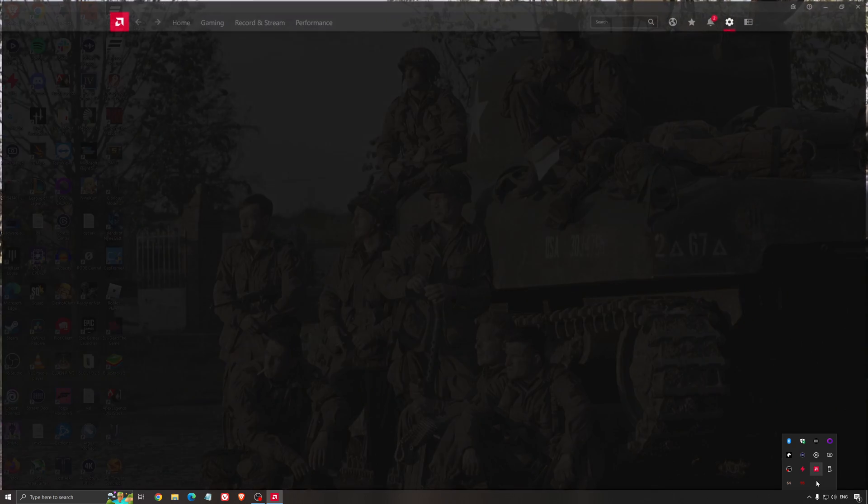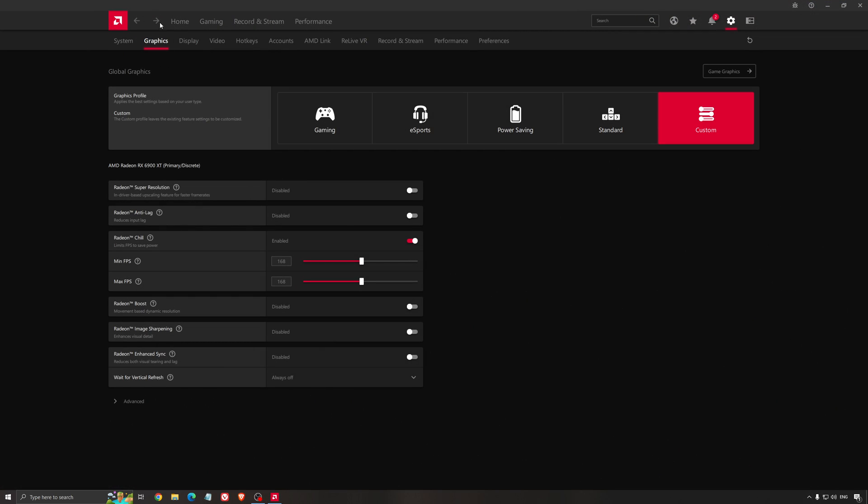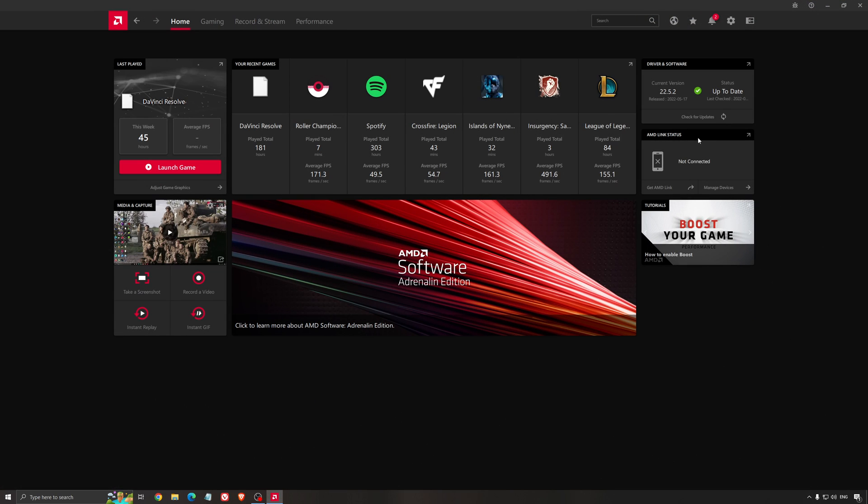Another important thing is your driver. Make sure you have the latest driver from AMD, NVIDIA, or even Intel if you have an iGPU on your processor. For example, with AMD you just click Check for Update and it will show you if you have the latest one. You can do the same thing with NVIDIA.